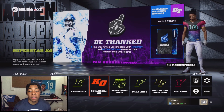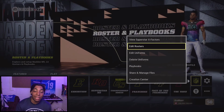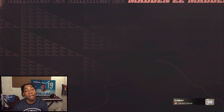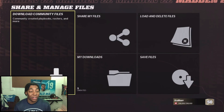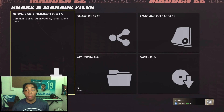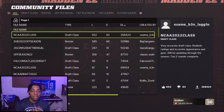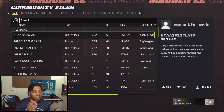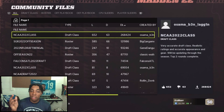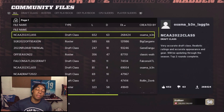All right, so to download this specific roster of mine, this is what you want to do. You want to go to the NFL logo, click the NFL logo, scroll down to share and manage files. If you're watching this video, you've probably downloaded a file before — just hit download community files. When you get into the community files, you've got a bunch of stuff you can download: rosters, draft class, playbooks, sliders, whatever y'all need. It's all here, created by other people in the community.